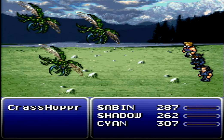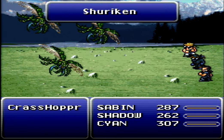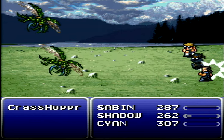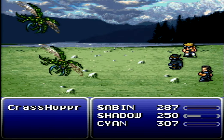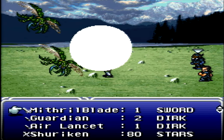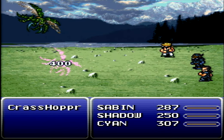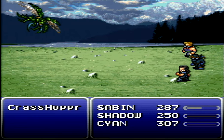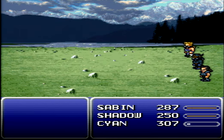There goes Interceptor, but the Crash Hoppers have flying, so Interceptor can't hit them. It kind of makes sense, although it seems like he might be able to jump — either way, it doesn't work if the enemy has the flying status, which these, in particular, do. Dispatch should clean things up here. Let's just hope Shadow doesn't leave.